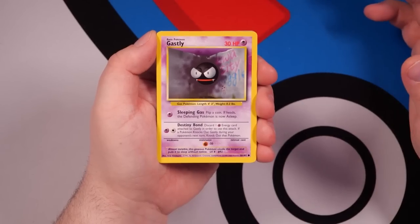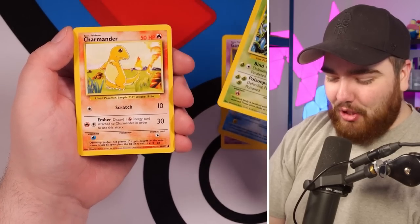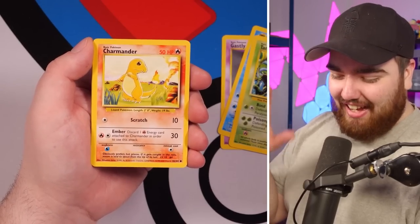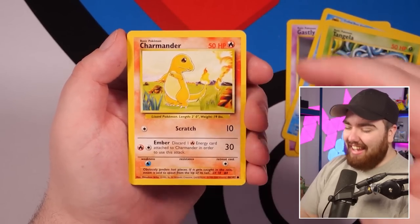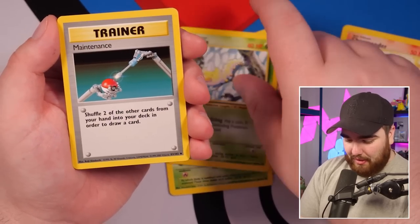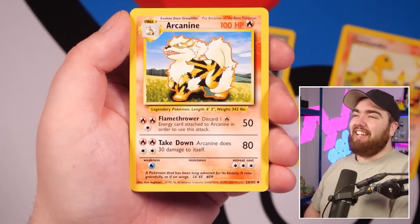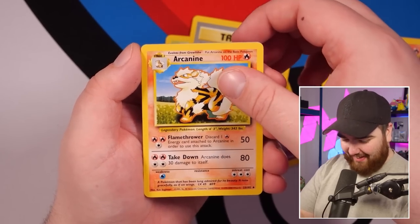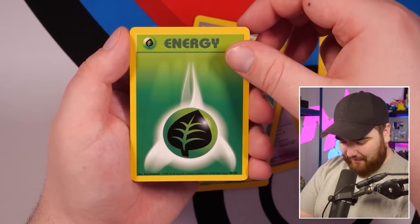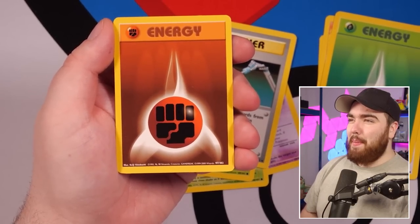We've got a Gastly, a Starmie — funny, just opened Evolutions yesterday and you get the same commons. A Charmander! Let's go, I'll take that. Weedle, Maintenance, Arcanine — at least Simon can have something to be happy about — Farfetch'd, Grass Energy, Fighting Energy. And the final card — please be a holo...